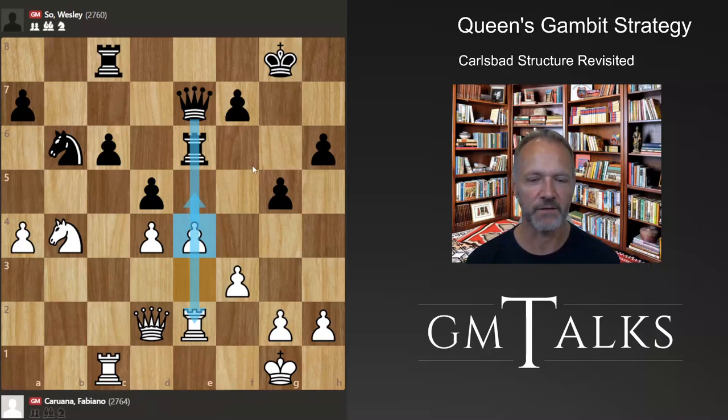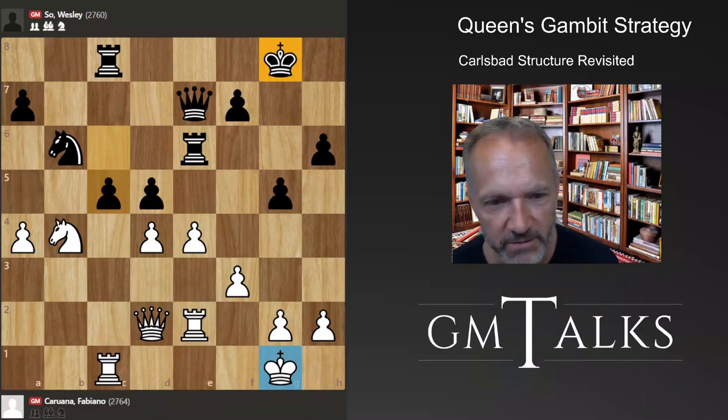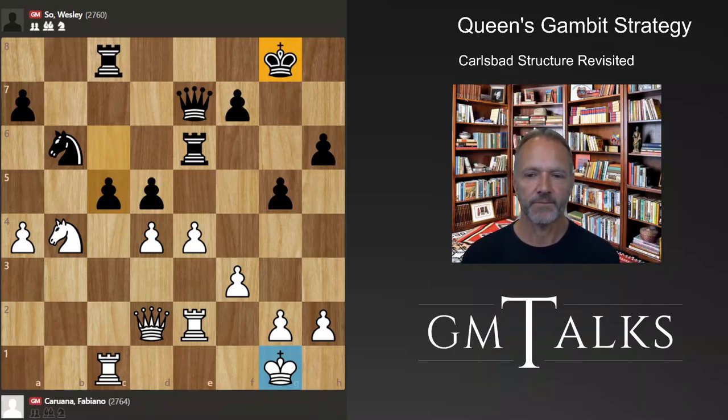Black should think carefully here. White may be threatening e5, but black should see his chance — not taking on d5, not even with the knight. Black should play c5, and I think he's probably slightly better. The whole center would disappear, the a-pawn might be weak, and the white king is not safer than black's king in this kind of structure. So c5 would at least equalize immediately. Instead, black took — and that's wrong.